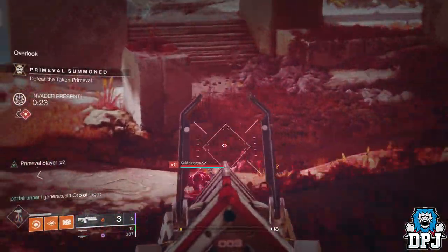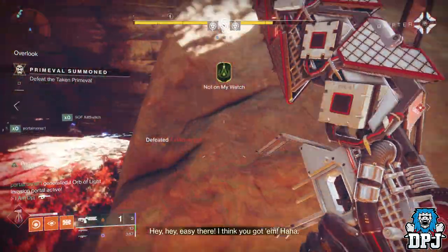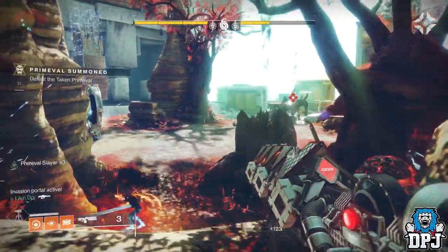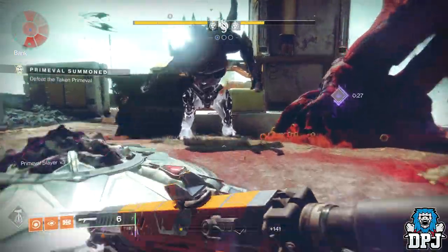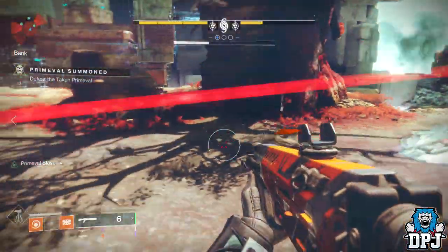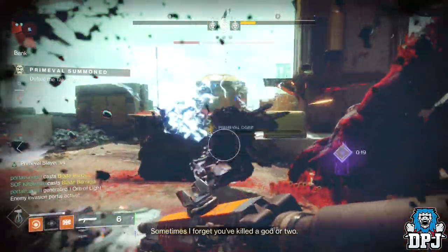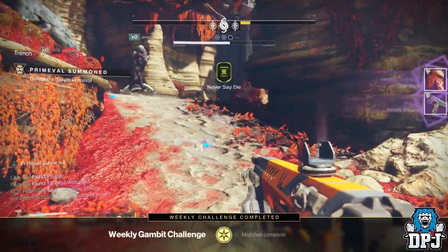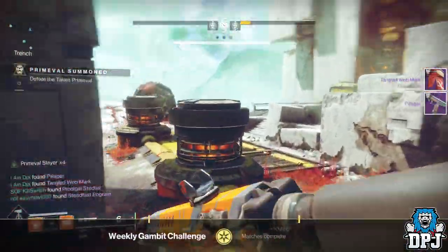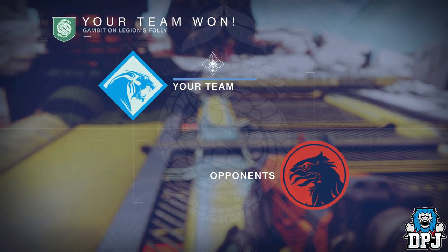Another thing: there should always be someone on your team looking for blockers and taking them out as soon as they're spawning. It's all good and dandy everybody rushing to grab motes and banking motes as soon as possible, but then you're stranded with a couple of teammates missing a blocker by a few motes, meaning the enemy already has the advantage. Everyone rushing for motes without being aware of blockers can mean serious trouble. So if one person is always aware of blockers and is there to take them out as soon as they're spawning, it really does help.